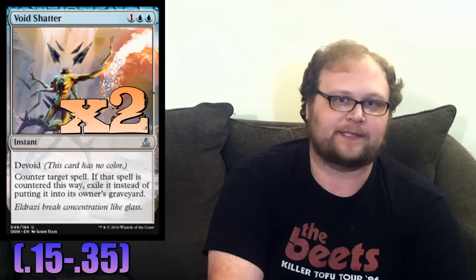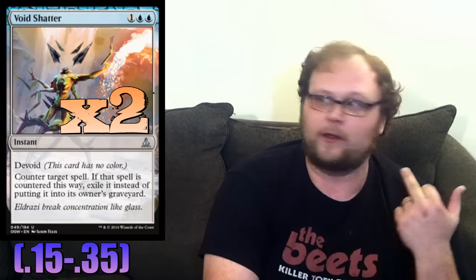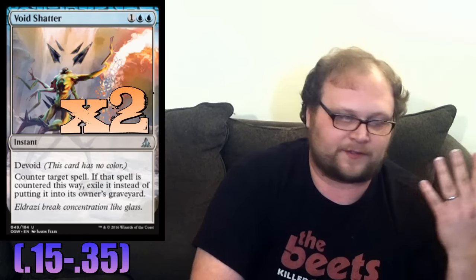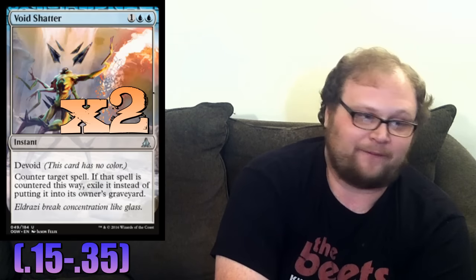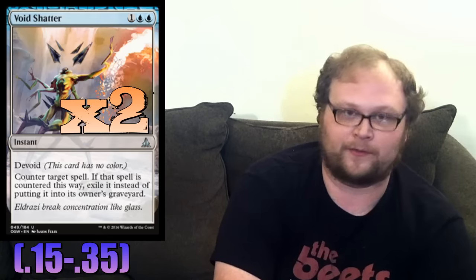Two copies of Void Shatter — possibly my other pick for best counterspell in the format. I was talking about how you want to exile things in this format: Den Protector, Tasigur, Kolaghan's Command, Jace, goblin dark-dwellers — so many things bring stuff back from the graveyard. Void Shatter exiles the card so they can never have it again. I replaced Scatter to the Winds with this in every control deck I've fiddled with because it is that important in this format. A three-mana hard counter with exile upside is always good.